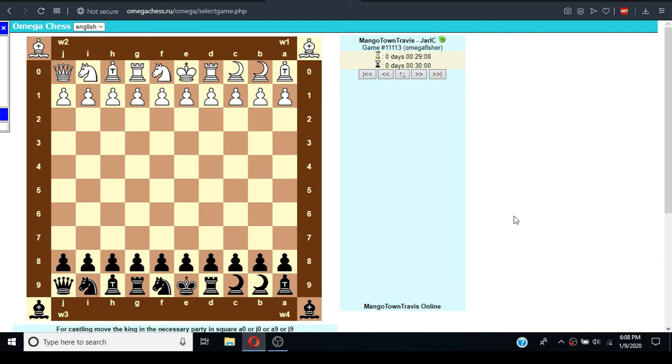So we're here on Omega Chess. I'll post the links and whatnot below. This is a 10 by 10 board with also the corner pieces. And we have two extra pieces, which are the champion and the wizard. The wizard moves like a 1-3 knight and also moves one diagonal. And the wizard moves two in any direction as well as one orthogonal.